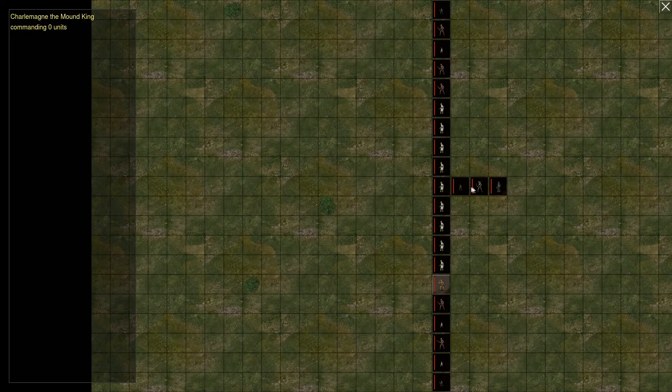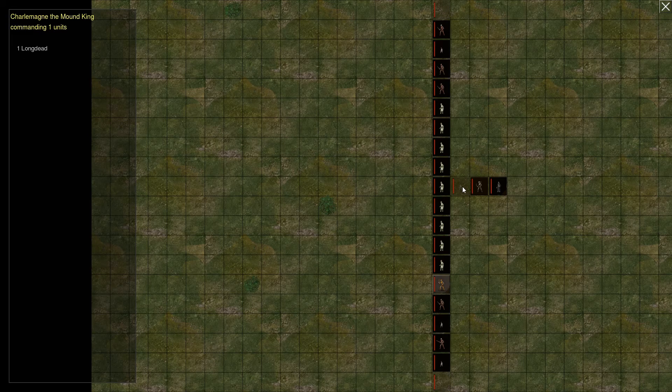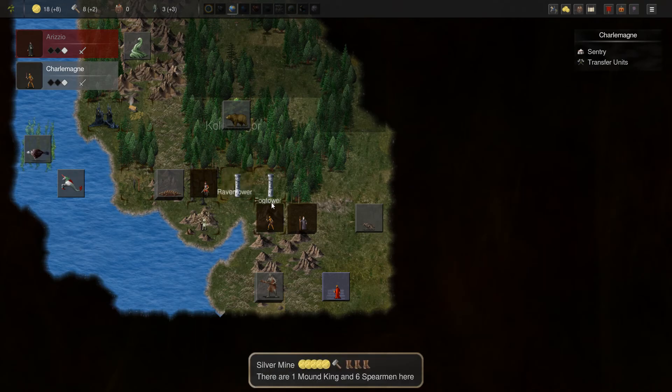We can have Charlemagne start trafficking some of these troops to our frontline guy — little long deads and long deads. We'll keep these slow dudes — the Necromancer's apprentice — that should be fine.